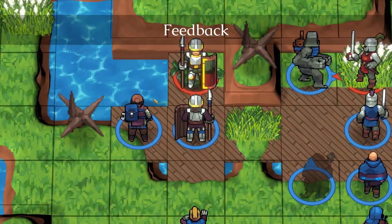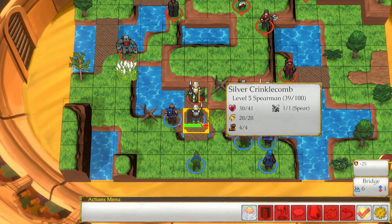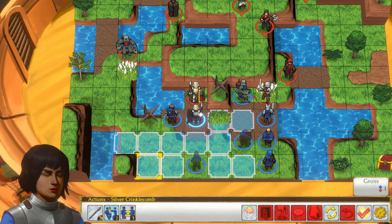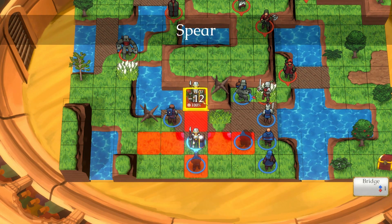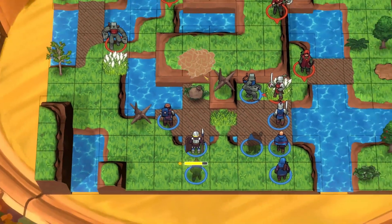All in all, Together in Battle is shaping up to be a very impressive title. I haven't even touched the campaign editor — that's just not the sort of thing I'm knowledgeable about. But purportedly, it's supposed to have full mod support to allow you to do anything from simply creating your own maps, all the way up to a total conversion of the game, if you're willing to put in the effort. And I must say, I do hope it takes off.